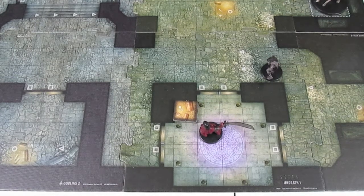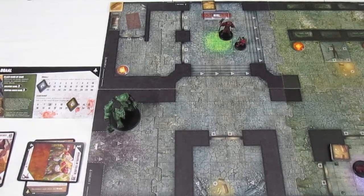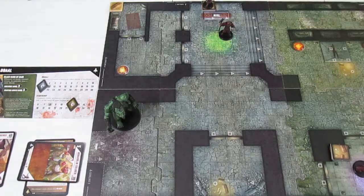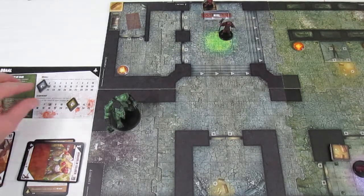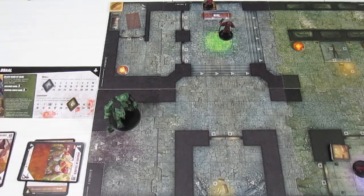The Hobgoblin Soldier is tapped. Now activating the last three Goblin units. The Goblin Archer has a movement of six and moves one, two, three, four, five, six onto the treasure pile. For his action he taps himself to take one of the two treasures there, increasing our leader's morale from 11 to 12.